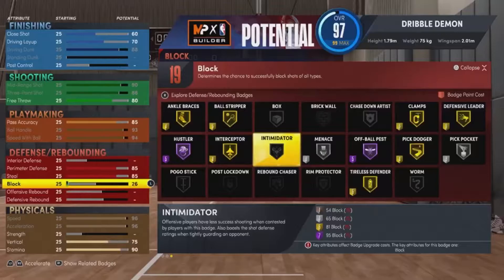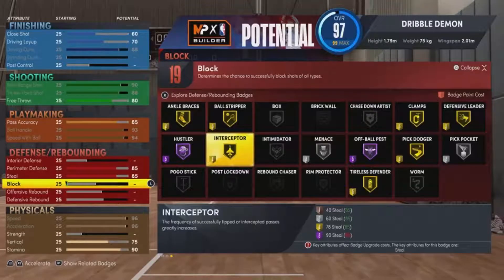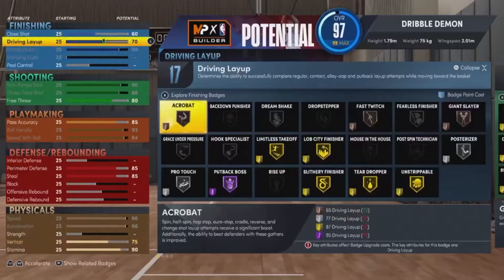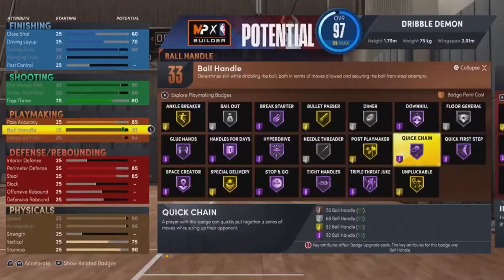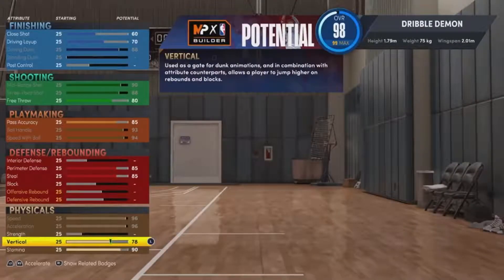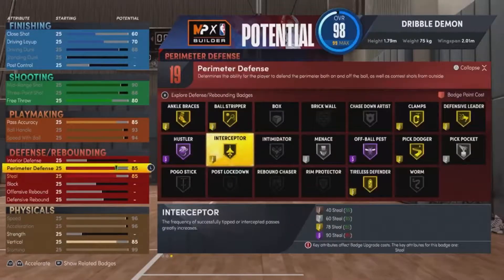This build is definitely underrated — not a lot of people know about this 5'10" build. I'm not the original creator of this build. I got this from God Mills — God Mills is the original creator. I'm just posting it because I want a lot of people to know about this 5'10" build. Small builds are still the meta in the game, so you should definitely create a 5'10".